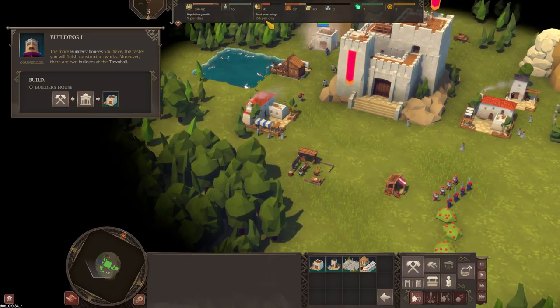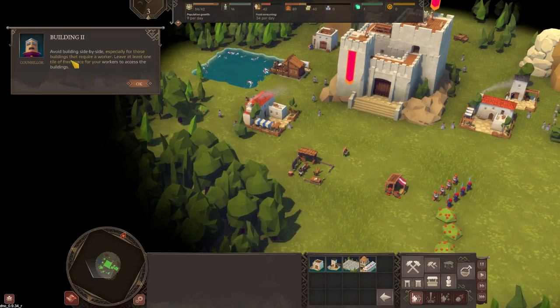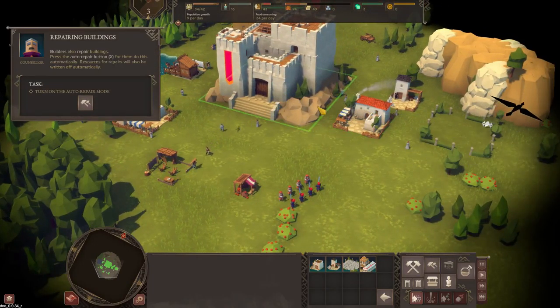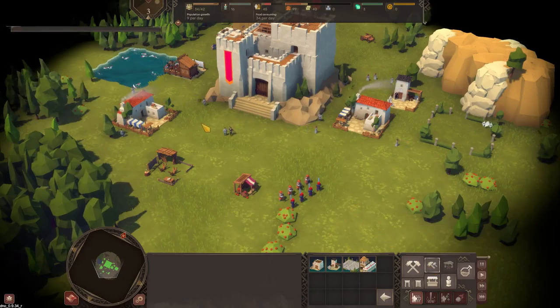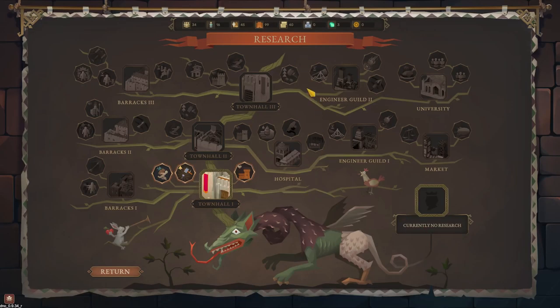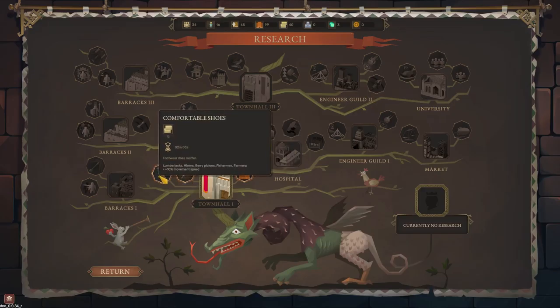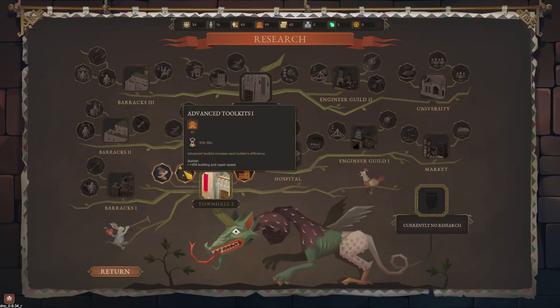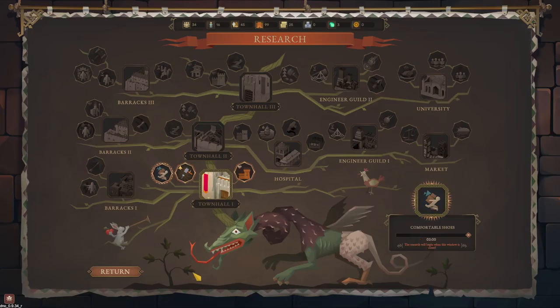We've got to keep an eye on the food - we're using 34 per day and only have 42, it's only creeping up a little bit. Avoid building side by side, especially for buildings that require a worker - leave at least one tile of free space for workers to access buildings. Turn on auto repair mode down here with X. Research - we've got 99 wood. Let's go for movement speed research - that's going to take two minutes.